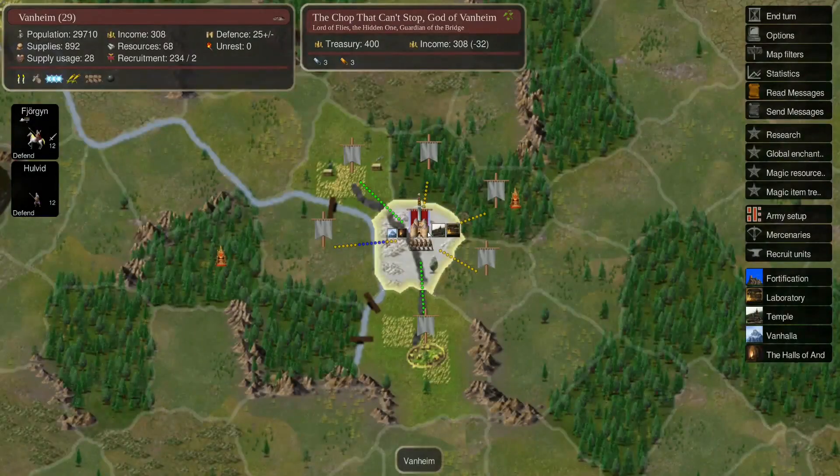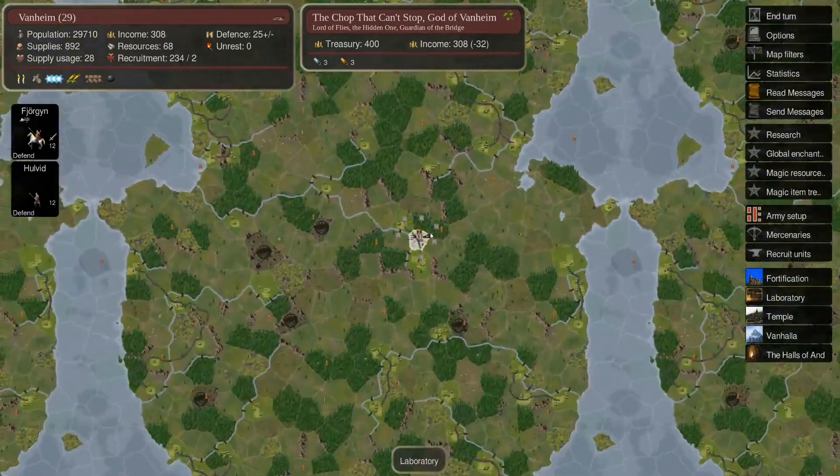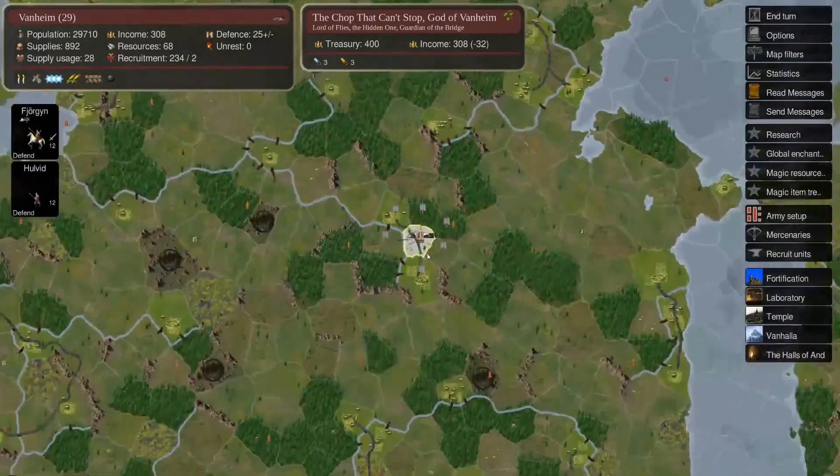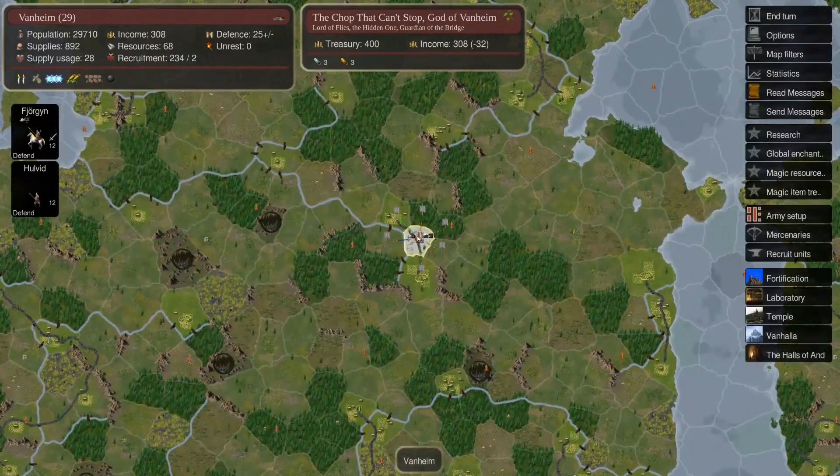It looks like we have spawned pretty far away from the water - about as far away as you can get - which makes me a little sad. Well, maybe not as far away as possible. Since we'd like to be near the water, we'll probably try to expand in this direction eventually.